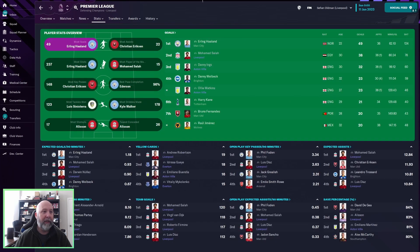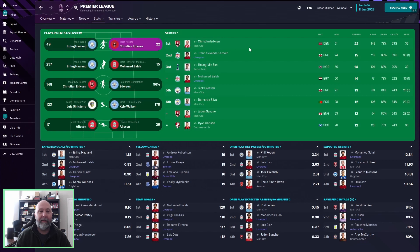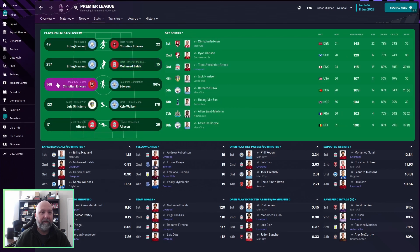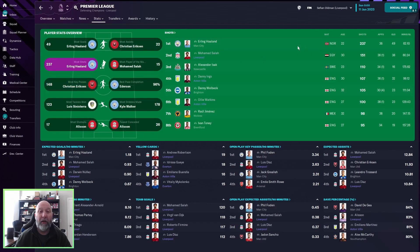In the player overview for the Premier League: Erling Haaland with 49 goals — he's all over the place; I've seen him at 30, I've seen him at 50 or thereabouts. Mohamed Salah with 38. Danny Ings with Villa at 32. Oli Watkins with 23. Most assists: Eriksen at Manchester United with 22, Alexander-Arnold second with 15, Salah with 14 — Salah is an assist machine in these tactics. Most player of the match awards: Salah with 15 or Haaland with 14, and Dominic Calvert-Lewin at Everton with 6. Most shots: Haaland and Salah with 237, Danny Ings with 107, Oli Watkins with 100.